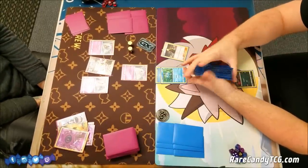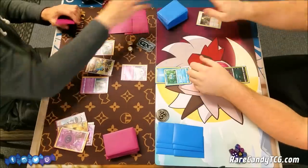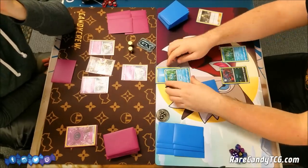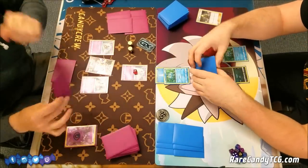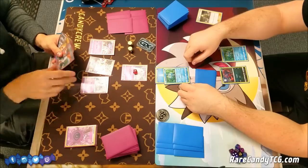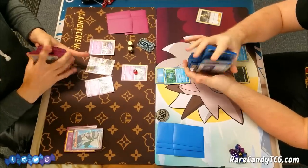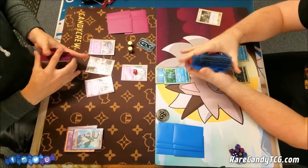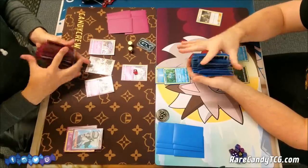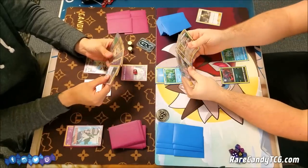Let's see if he can grab some more Basics by going the old school route and just drawing with his draw supporter. His hand looks terrible — he has three Double Colorless Energies and like a Greninja and a Cynthia, so this is pretty bad for him. I'm going to get out a Malamar and play an N. I felt terrible because he had such a terrible hand, and if I had known that I probably would have just Sycamored. But I assumed his hand was okay — typically you don't expect your opponent's hand to be three DCEs and a Brigette.